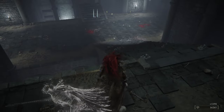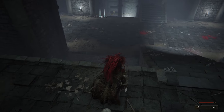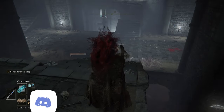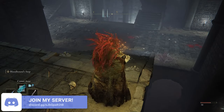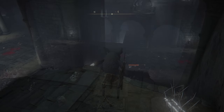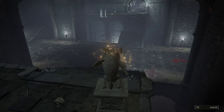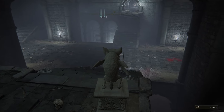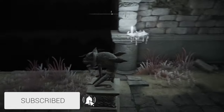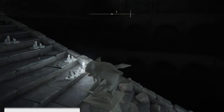The only downside to this exploit is that it doesn't have a set time for when you'll need to reset it. Sometimes it'll only last about 30 minutes and other times it could be a few hours. Eventually the enemies will stop spawning in and you're going to have to spawn back at the Site of Grace and repeat steps 4 and 5. The only challenge you'll face now is actually leaving Elden Ring alone for a few hours. Good luck.